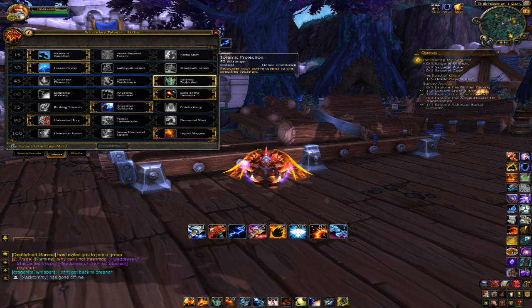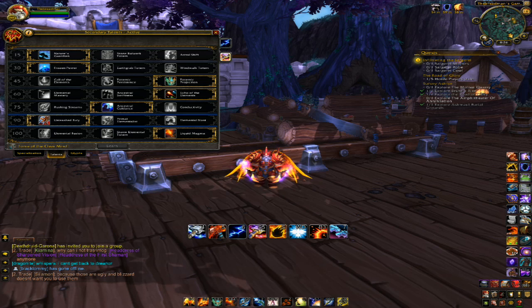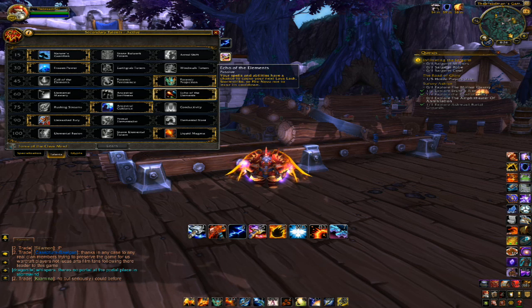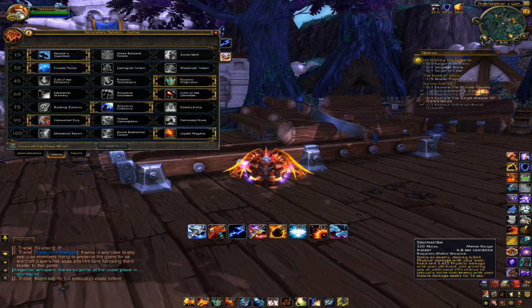Third tier, we've got Totematic Projection. This is really what you're going to want to run with, so you can drop your Capacitor Totem and then place it in a different position before it goes off, because people just run away from it. You can also use it to stop them from being able to one-shot your Totem. Echo of Elements is also what you want — basically you can use the same move twice, sometimes three times in a row.